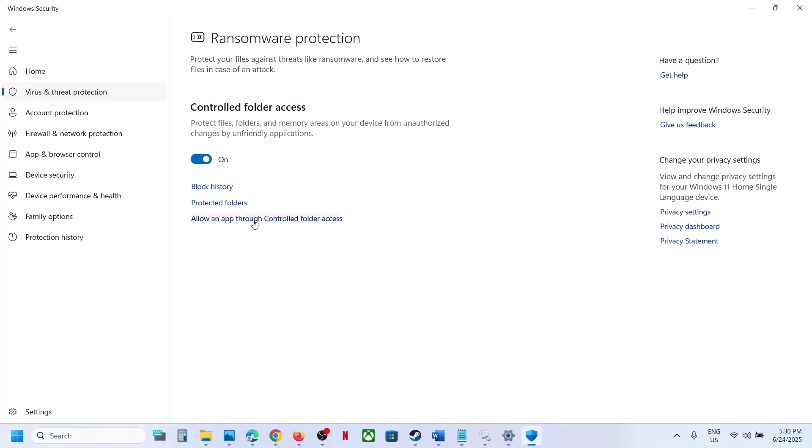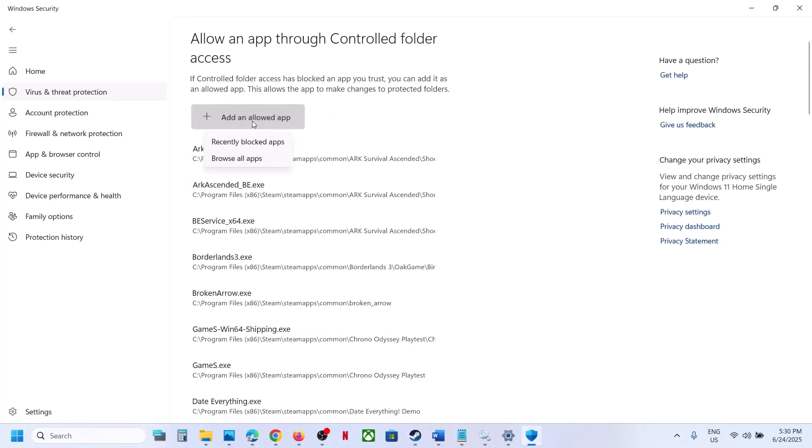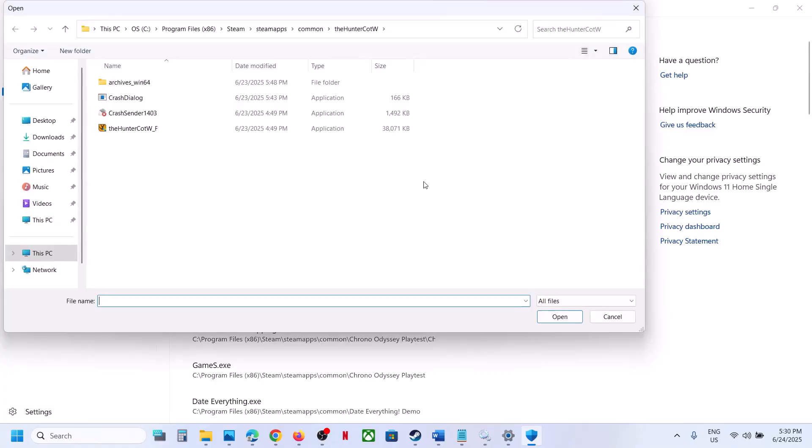Click on it, click on 'Allow an app through Controlled Folder Access,' click Yes to allow, click on 'Add an allowed app,' click on 'Browse all apps,' go to the game installation folder, select the game exe file, and click on Open.